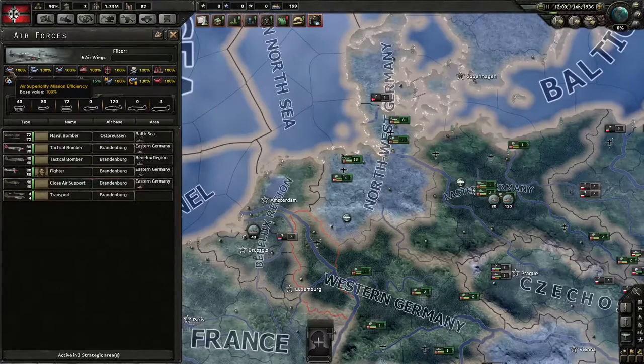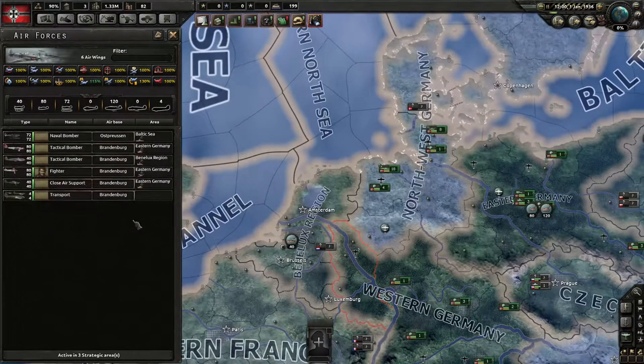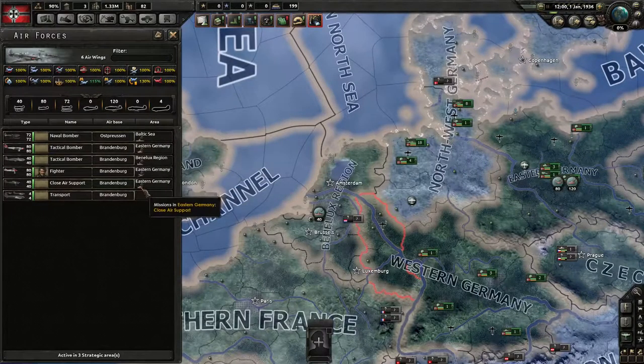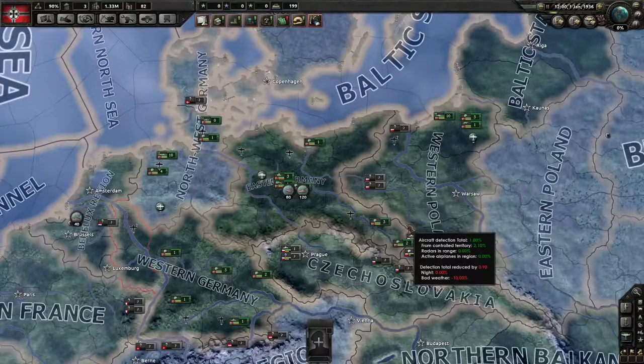So that's how you set up your air force. A final thing you need to know about is this air view where you can see an overview of all your air forces. Up here you can see the efficiency of all your missions — this is not the specific efficiency but your general efficiency, which can be improved by different technology events. You can also see which planes you have in reserve, and here you can see any deployed planes along with any aces they might have, the type, the air base, the area they are working in, and which kind of mission they are flying.